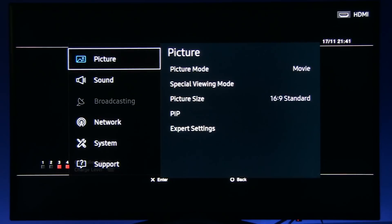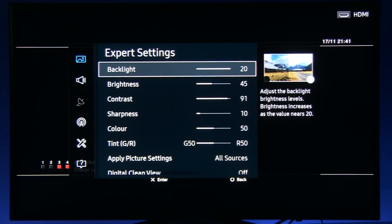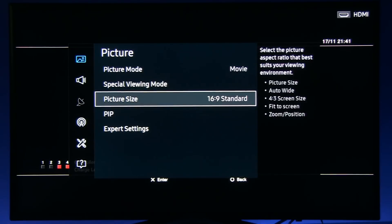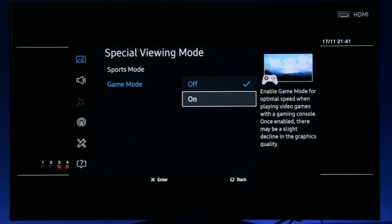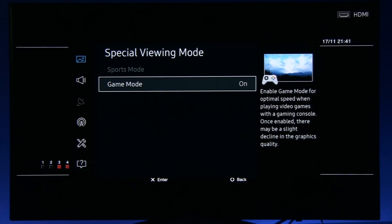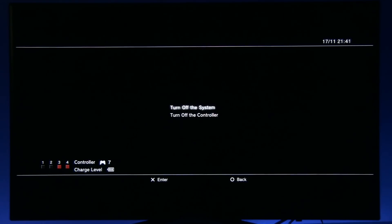In settings I currently have movie mode, so everything is standard with backlight at 20. I will now engage game mode — and you will probably see the picture is dimmer, even though backlight is still at 20. On this particular scene everything is still readable, so no big impact, but in games this could be the difference between seeing an enemy and not seeing it.